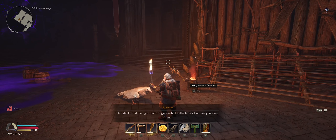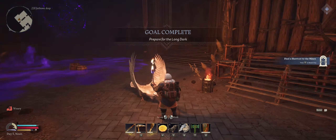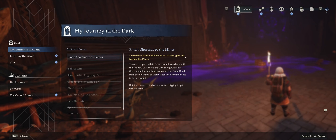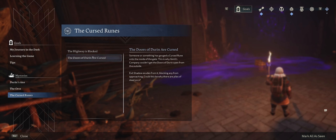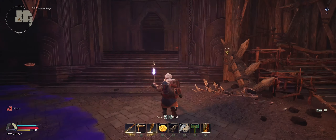I will find the right spot to dig a shortcut to the mines — I will see you soon, friend, in the mines. Looks like I need to find a way to the mines. It's a search for the tunnel that leads out of Westgate and towards the mines. There's an open path to Durello Dale from here, but the shadow curse is blocking Joran's Highway. There should be another way to get to the great road from the old mines. Shadow curse tip: shadow leaks from dark places and contact with it will drain your health. So purple stuff — bad. Gotcha.